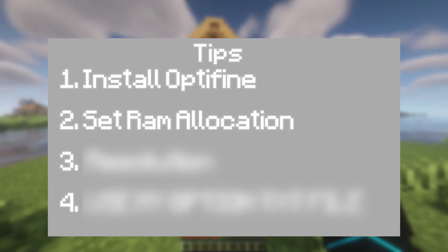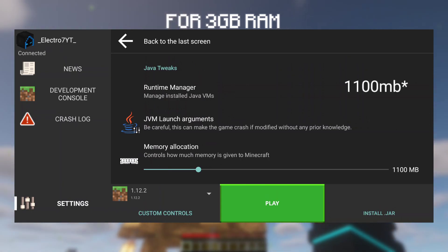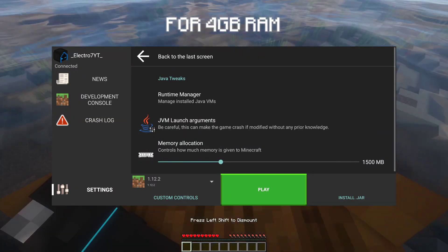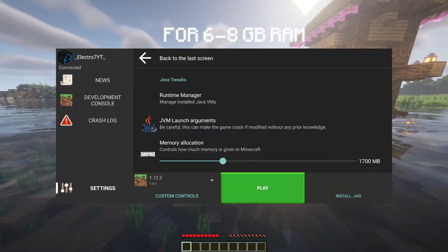Tip number 2: set RAM allocation. If you have 3 GB, set it to 1500 MB. If you have 4 GB, set it to 1500 MB. If you have 6 GB, set it to 2000 MB.